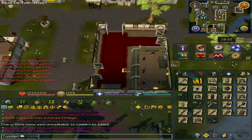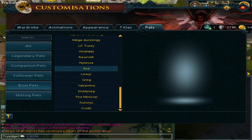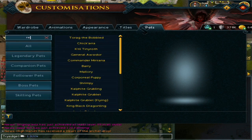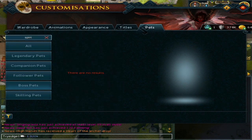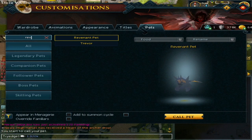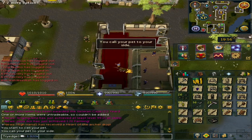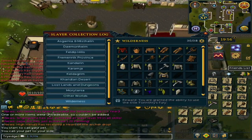As for the revenant pets, let me check the log. I got 6 Revenant Spirit pets. When you summon it, you can right-click the summon from your icon and interact. I have the Imp, Goblin, Ice Fiend, Pyre Fiend, Hobgoblin, and Vampire forms unlocked.